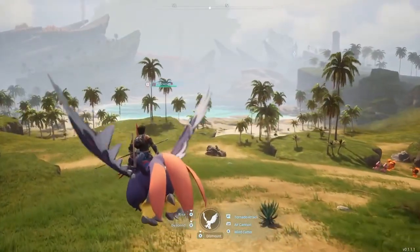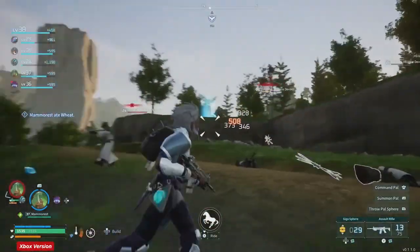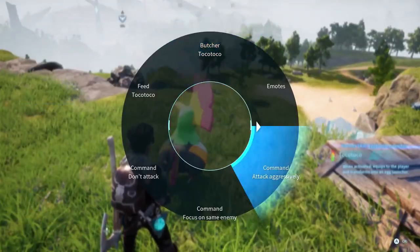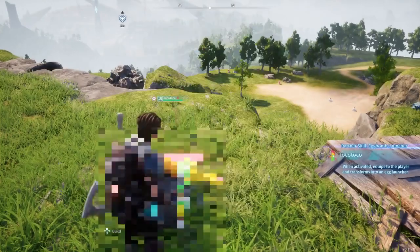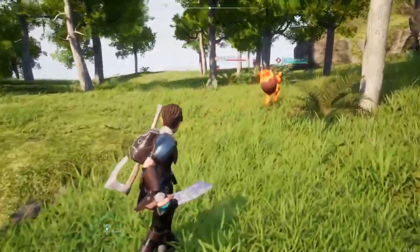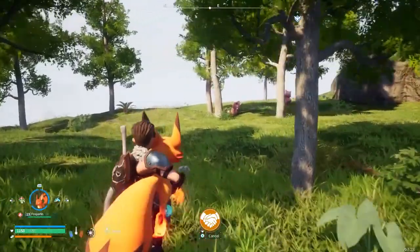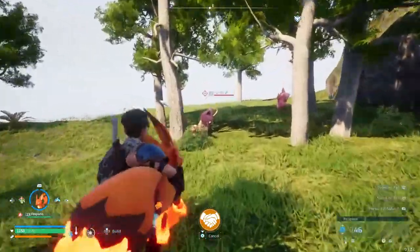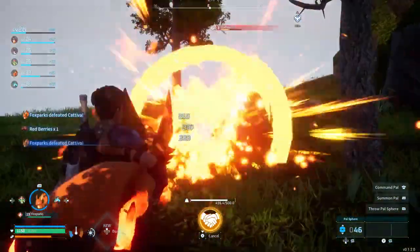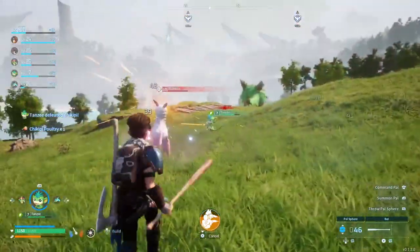One moment, I was taking in pastoral views as I explored for new PALs. The next, I was firing guns at armed thugs and considering the possibility of butchering a PAL who had been mentally broken by the poor working conditions of my sweatshop in order to avoid starvation. Rather than not addressing the questionable aspects of the creature-collecting genre, Palworld amusingly leans into them and lets you do absurd things like pick up your fiery fox PAL and use it as a flamethrower to burn your enemies to a crisp, or equip your monkey PAL with a machine gun. I mean, it sure beats Tail Whip.